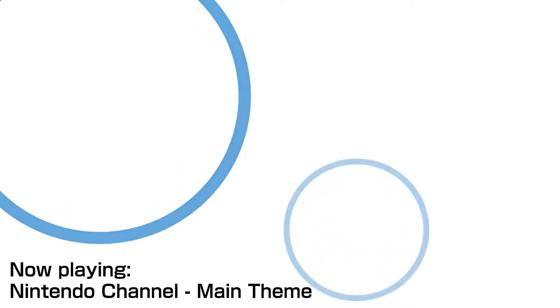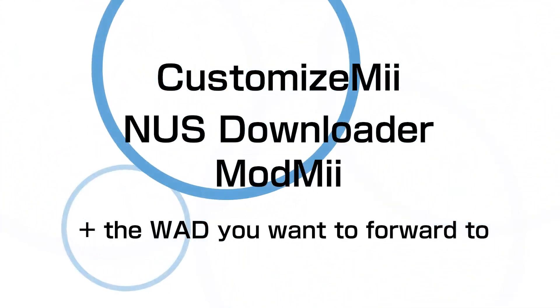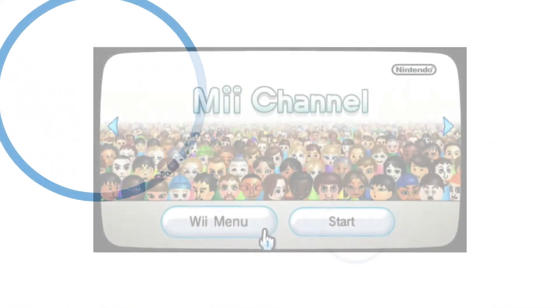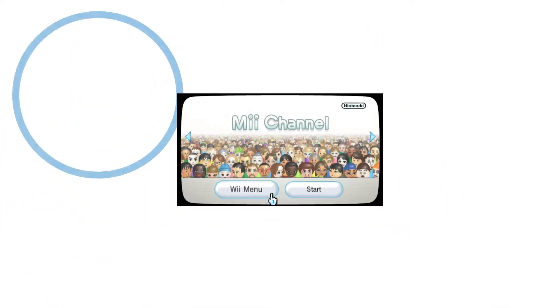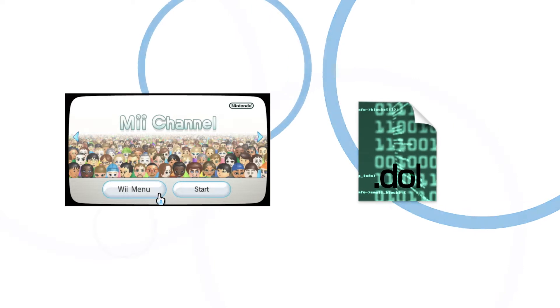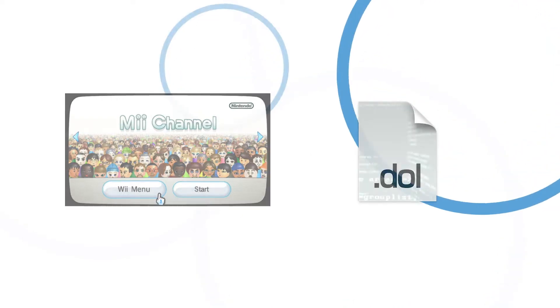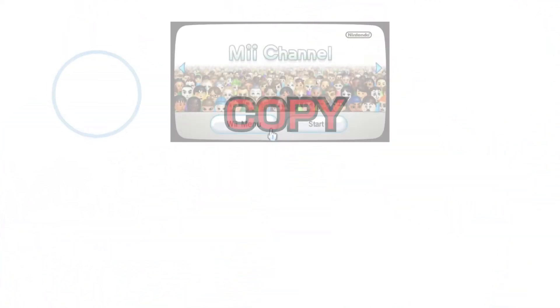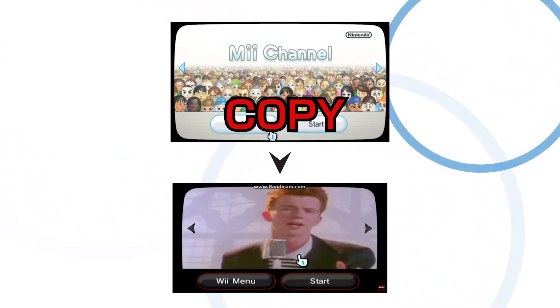The programs we're going to be using are Customize Me, NUS Downloader, ModMe, and we're also going to need a WAD to forward to. The way this channel works is by taking a Nintendo pre-installed channel already on your Wii, like the Mii channel, and changing its DOL file to tell it to forward to a different channel when you click Start. So you're going to need two channels installed: the forwarder copy and the channel it forwards to.